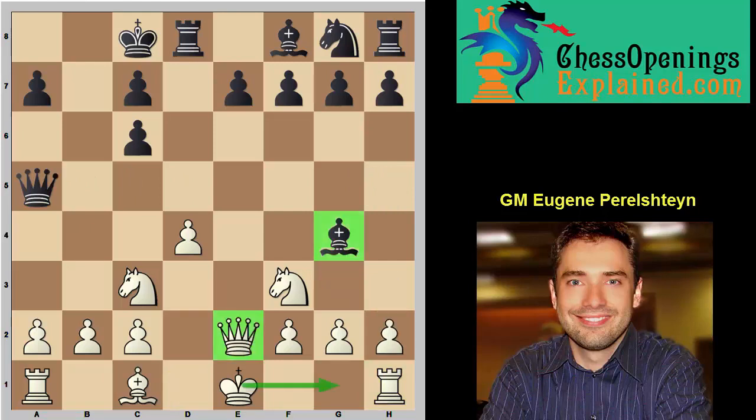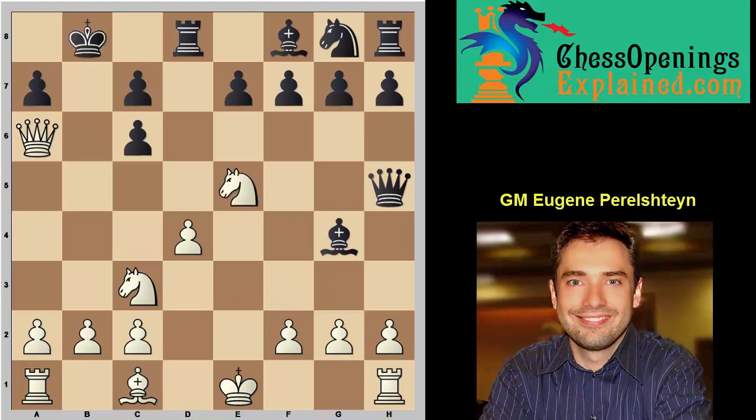So why doesn't the trick work after queen e2? Let's look: queen h5, now we give check — that's the whole point — queen a6 check exclamation. If king d7, knight e5 check; if king d8, knight e5. With the queen on a6 and the knight on e5, this battery is devastating. I don't think black has anything better than to give up material with rook d6 — takes, takes, queen takes e6 — and white is simply winning.